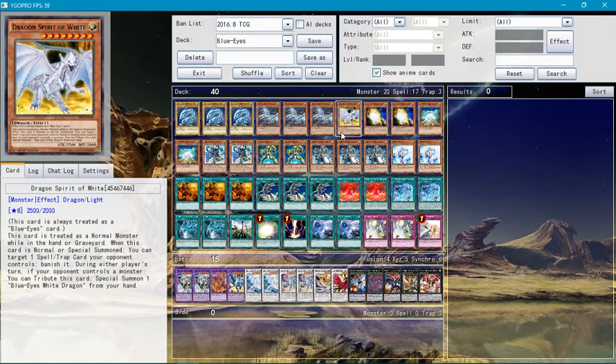The point of Dragon Spirit of White is discarding it to the graveyard and hopefully getting to special summon it, because if you do that, you'll be able to target one spell or trap card your opponent controls and banish it. You can also tribute this card to special summon Blue-Eyes White Dragon from your hand.